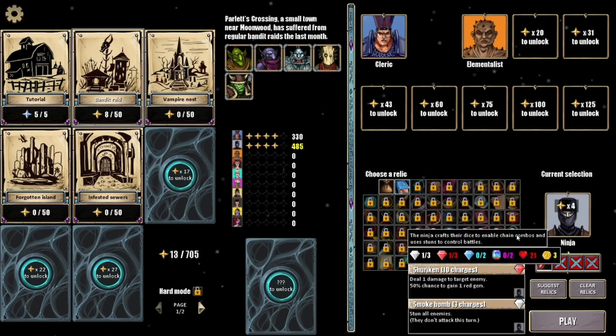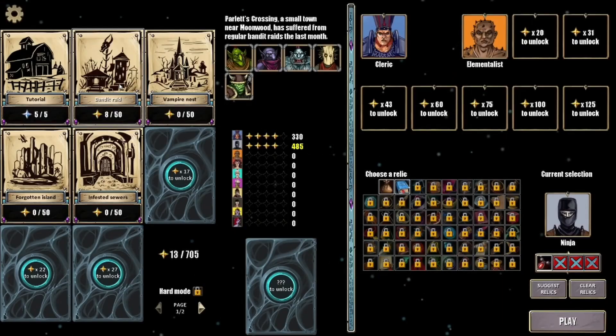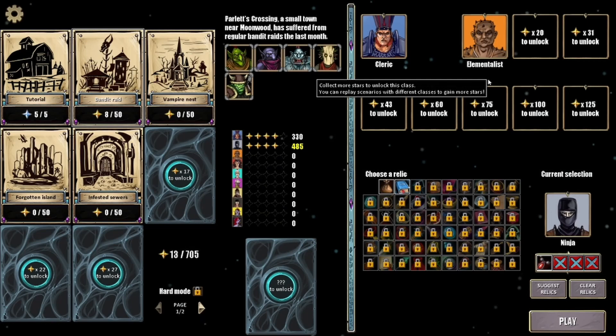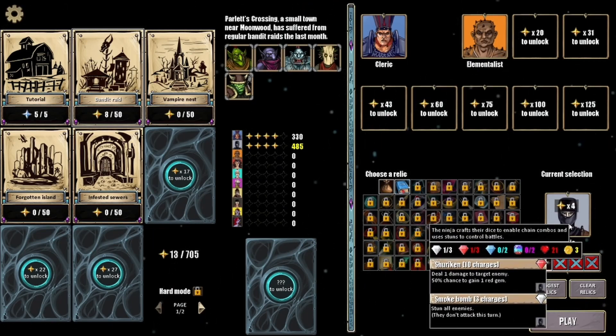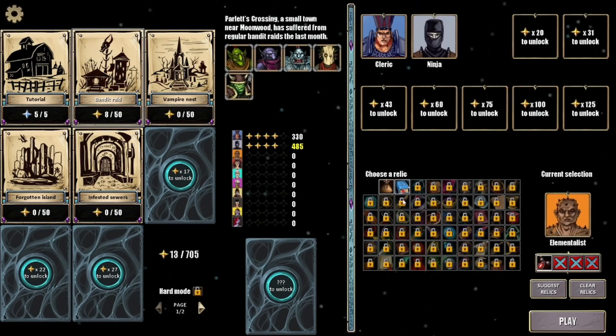I did try a run with the ninja and I did really well with the ninja on the bandit raid, and we unlocked another new character called the Elementalist. There's a lot to learn with all these characters. We're going to take the ninja out — actually, let's take the Elementalist into the bandit raid. Let's try the Elementalist out.